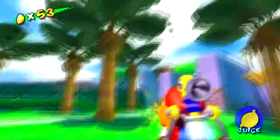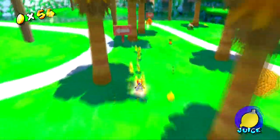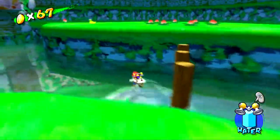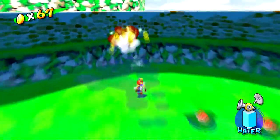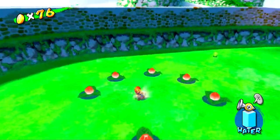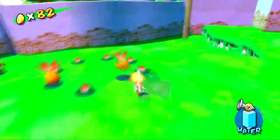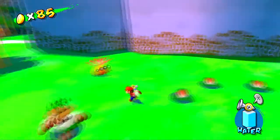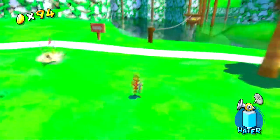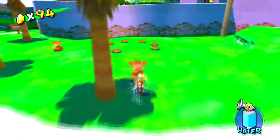Now, after getting all the blue coins of Bianco Hills, we're taking on the 100 coins. The 100-coin challenge is very different from Mario 64. One big difference is that you cannot pair 100 coins with other missions — when you get the 100-coin shine, it doesn't appear above you in the level, and you don't stay in the level after collecting it.